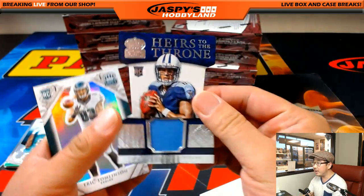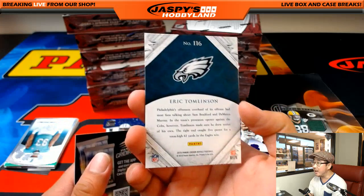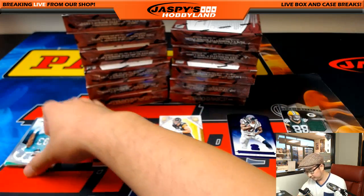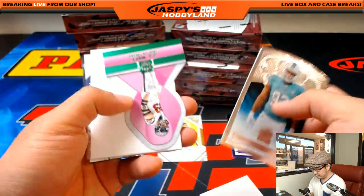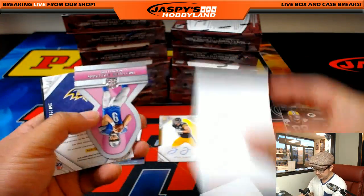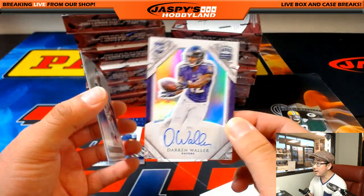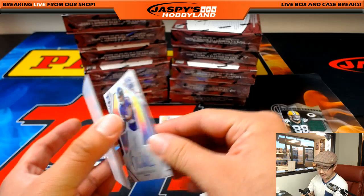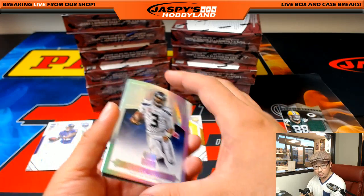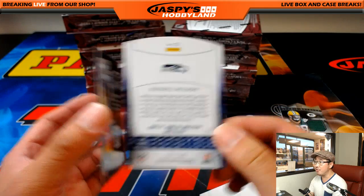There's Marcus Mariota, Heirs to the Throne die-cut relic for the Titans — that'll be Alan Murdoch. And Darren Waller rookie auto, 250 out of 299 for the Ravens — that goes to John VV. And Russell Wilson, Dangerous, 137 out of 199.